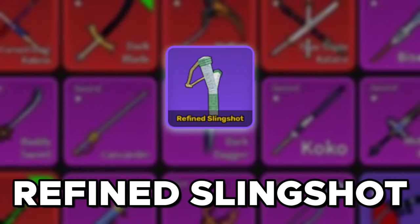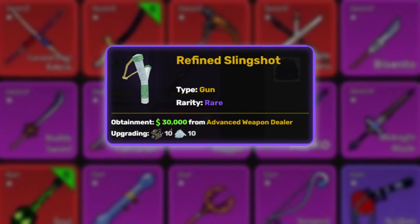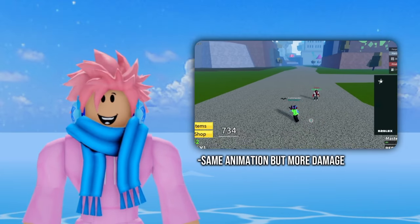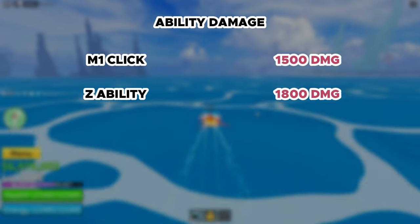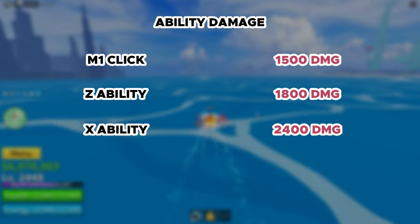The Refined Slingshot is a refined version of the worst gun in the game, costing 30,000 belly. You can upgrade to grade 2 for 10 metal scraps and 10 angel wings. The abilities are copy-pastes of the unrefined version but deal more damage: M1 does 1,500, Z ability does 1,800, and X ability does 2,400. Overall a very solid choice, especially for the price.